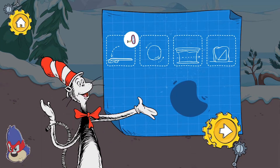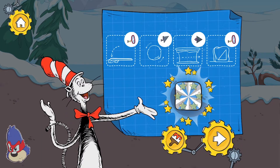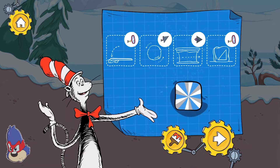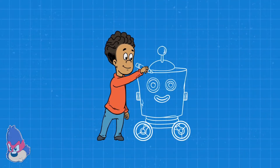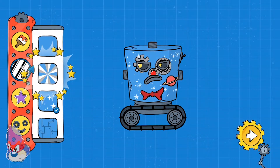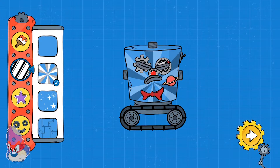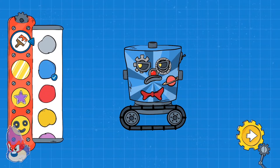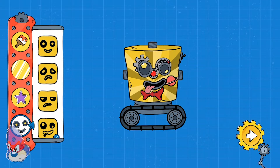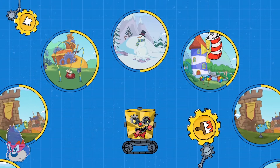We used these tools to pass these obstacles on our way through this level. You found a new decoration — touch the paintbrush button to use it. Make changes to your robot. Pick a place to explore.